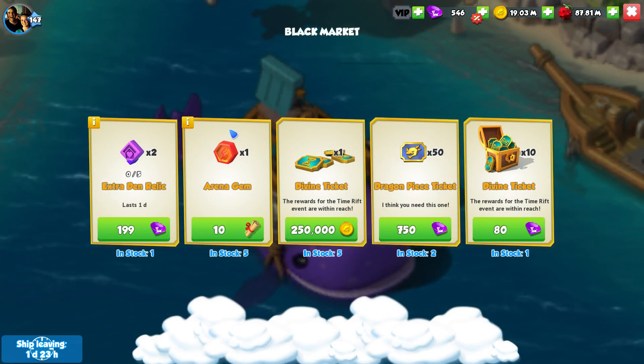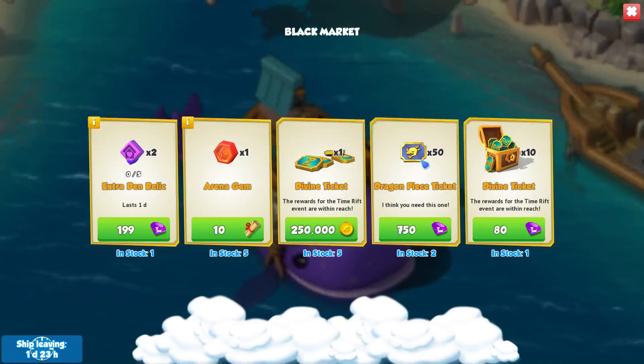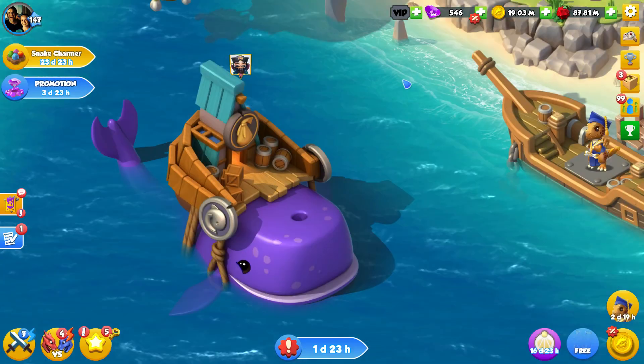We have extra den relics and it seems like we get two of them. The problem is they cost 199 gems, so assuming we get two of them, you are essentially purchasing the extra breeding den for two days and they're charging 200 gems for that. The extra den relic lets you activate the extra breeding den for one day, and if it's already active, using a token increases availability by one day.